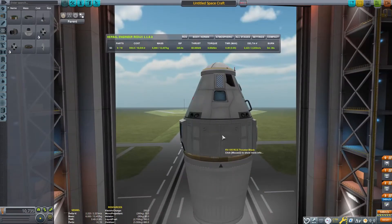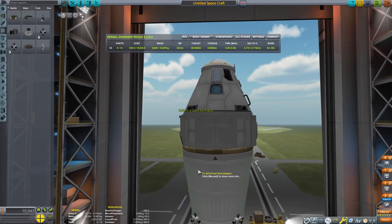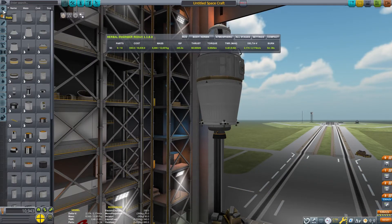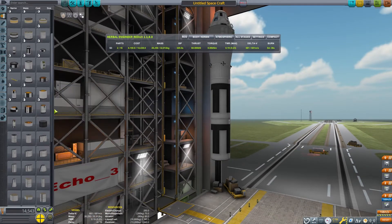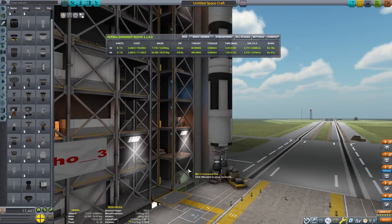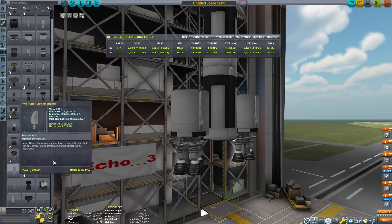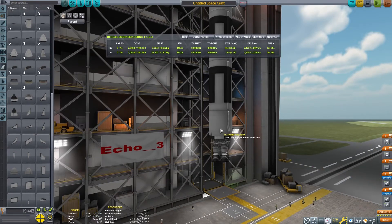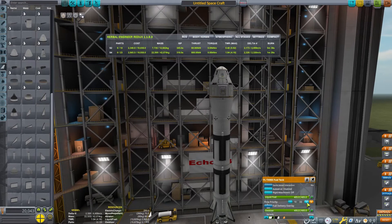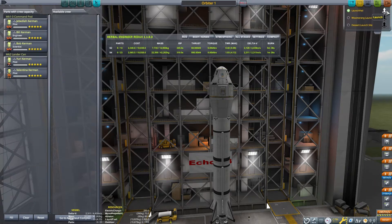Terrier engines — all the power that's going to need. That gives way more delta-v. I'm going to add a few RCS blocks. These are the new ones from the 1.1 update — kind of nice because they have 5 ports instead of 4, which saves on part count mostly. Now we're going to make a booster to get the rest of this into orbit. I really like these engines, but one is not enough. I put the bottom fuel tank in two-way symmetry, then place the engine on it with no symmetry, and then place another engine on the other fuel tank with two-way symmetry. Now there are two engines on the bottom of each fuel tank, giving us enough thrust-to-weight ratio to get this into orbit.